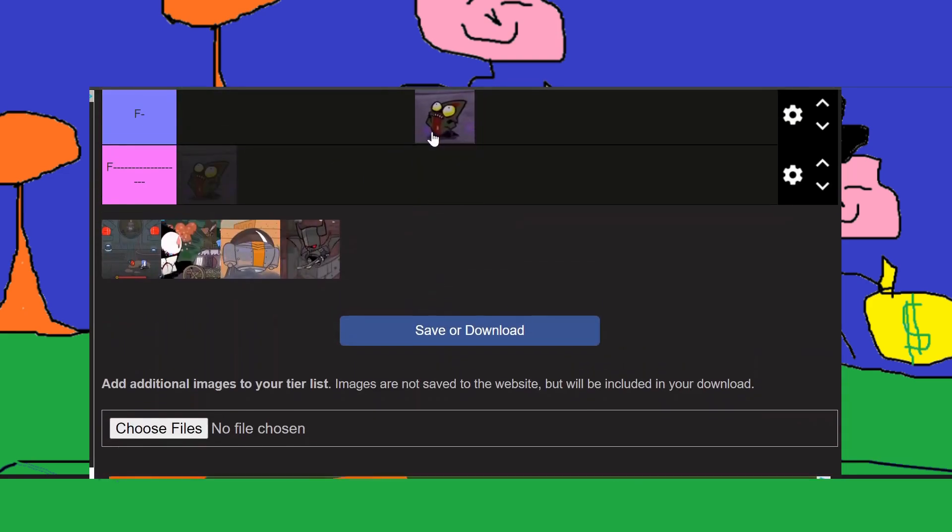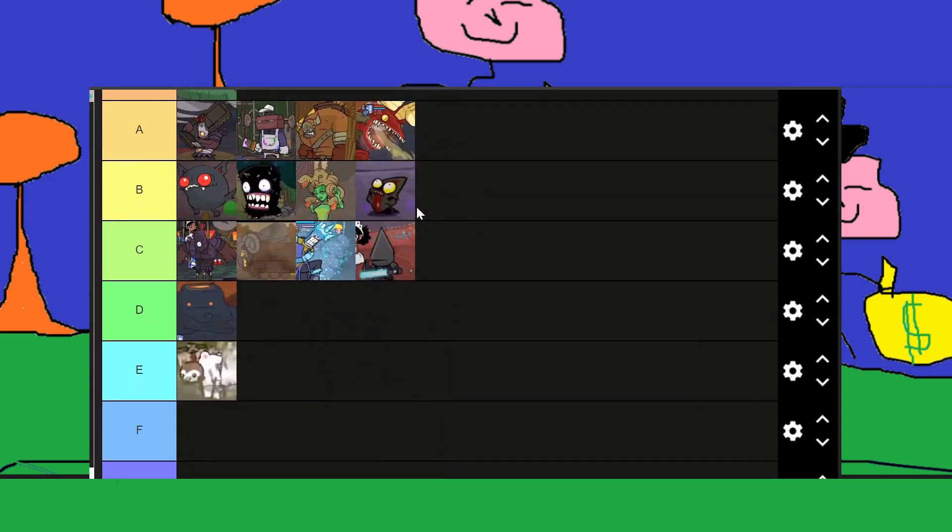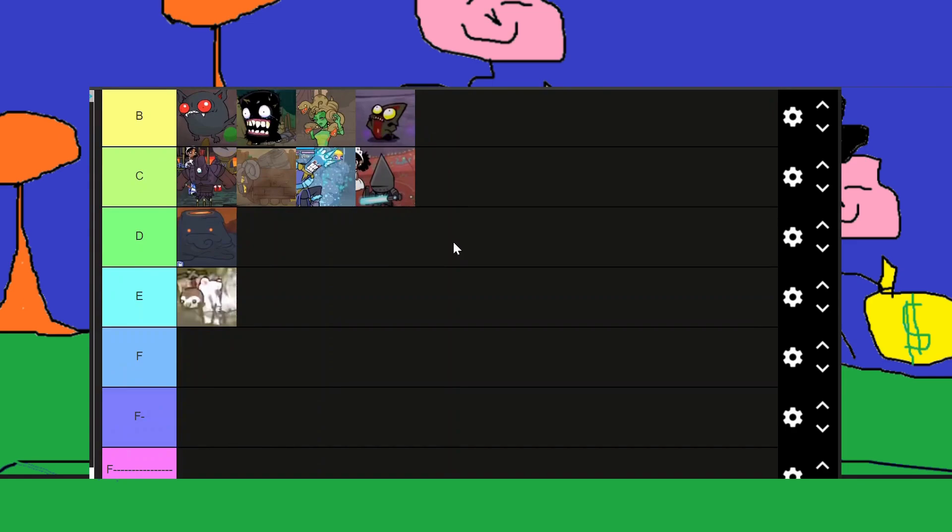Next up, we got the final boss — evil wizard man. I'd say that's probably a B tier. I can't rank it any lower, but I don't really like the final boss guy.